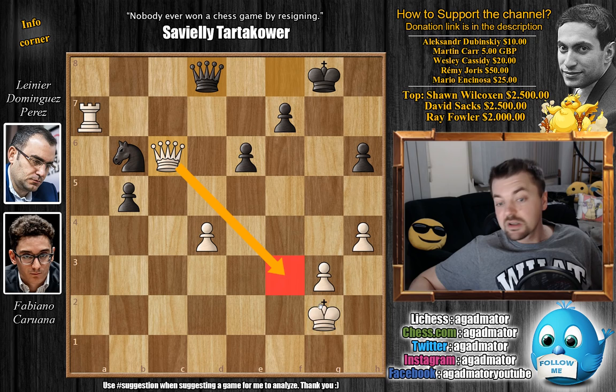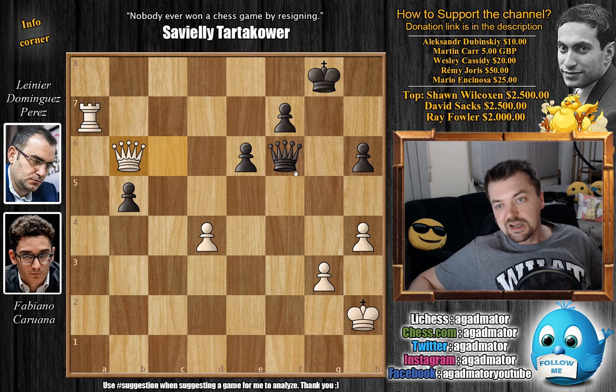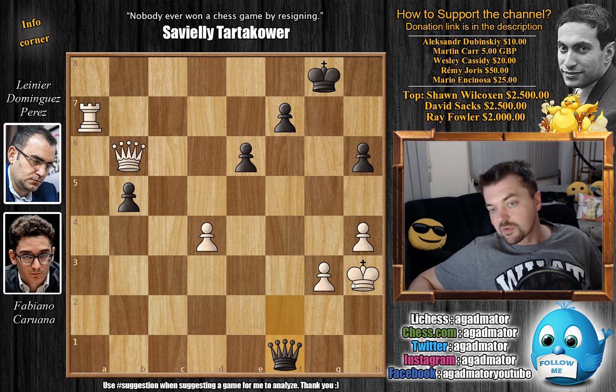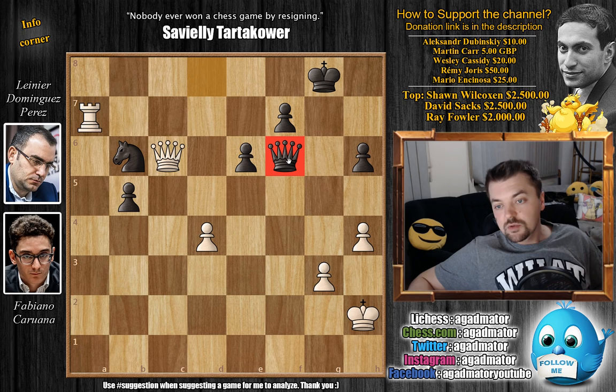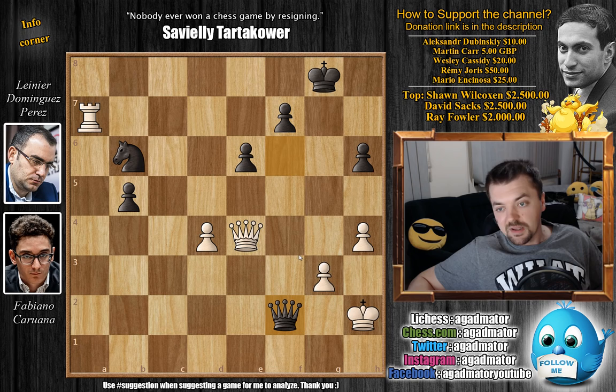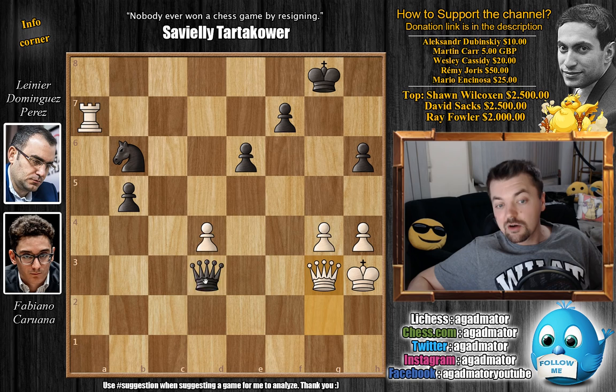But Caruana went king to h2, and now comes queen to f6 — black manages to activate the queen. If you capture the knight, queen captures on b6, then it's queen to f2 check and white cannot escape all the checks. If you try king g4, then queen to f5 is checkmate. After queen to f6, we have queen to e4 by white — the knight cannot be captured. Caruana missed this, and now comes queen to f2 check, forcing white to defend. King to h3, queen to f1 check, queen to g2, and now queen to f5 check. G4 blocking, queen to d3 check, queen to g3, and now queen captures on d4.